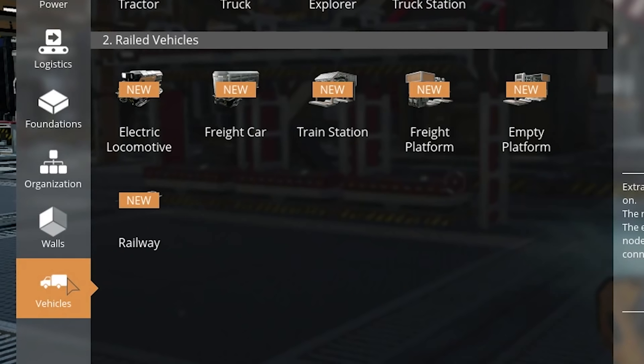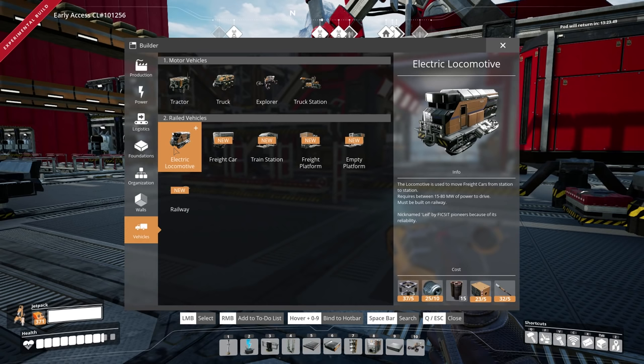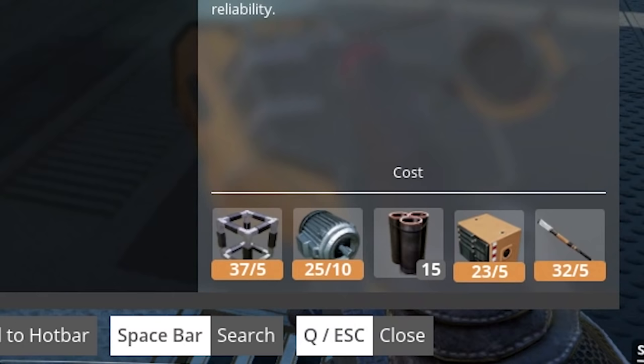Railed vehicles! It's its own entire section. It's beautiful. And the main thing is, what do we need to build them? Nothing too bad either! Computers, motors — this is all stuff we have!